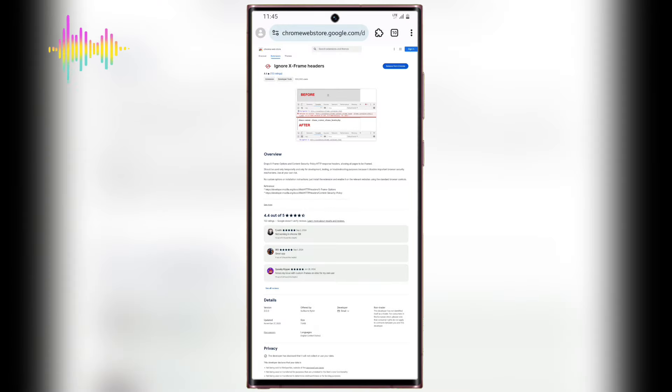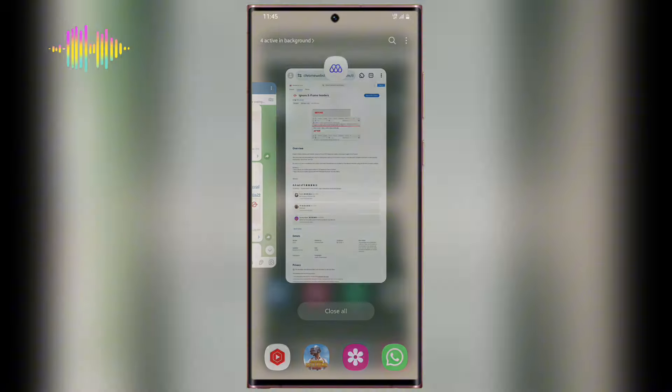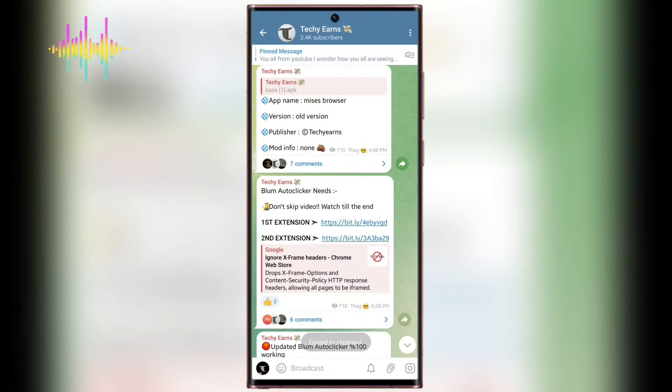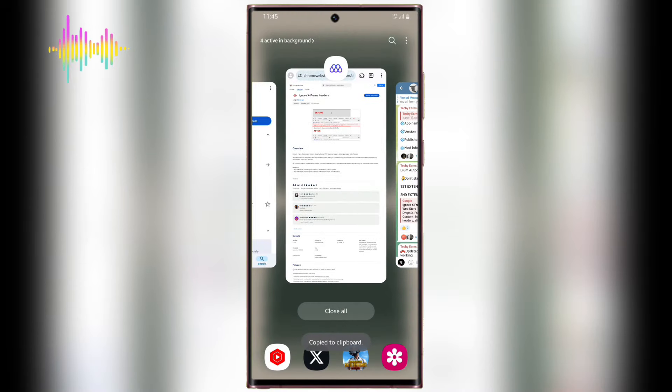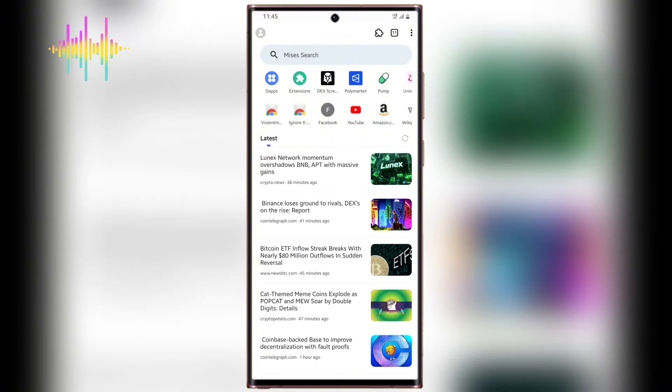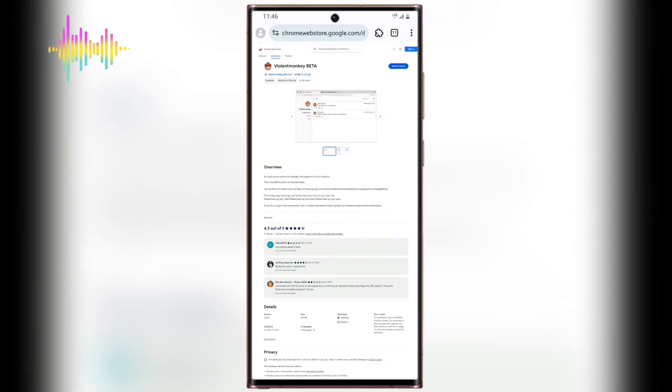After adding this extension to Chrome, you're going to head back to my Telegram channel and copy the second link. Then come back to the MRS Browser, open a new tab, and paste it into the browser. It's going to take you to the Chrome Web Store where you can add this one to Chrome as well. Click 'Add to Chrome', then click OK. This has been added to Chrome successfully.